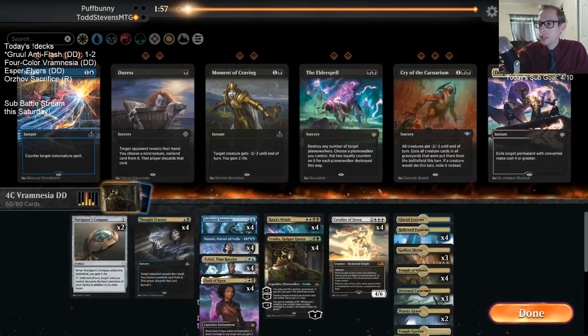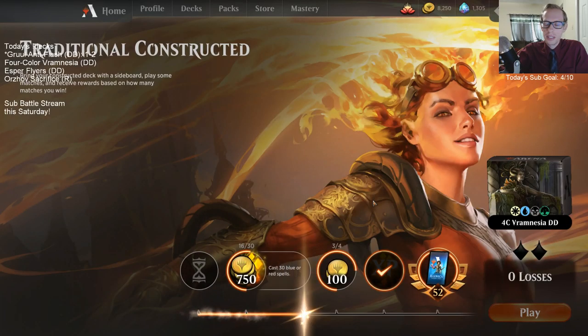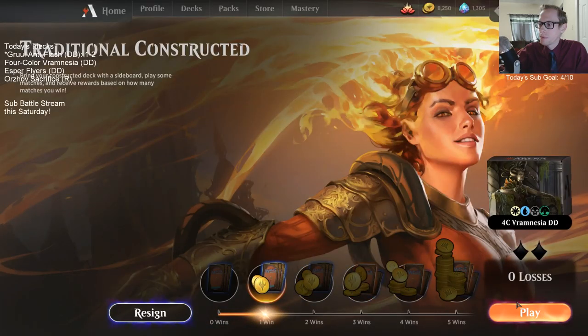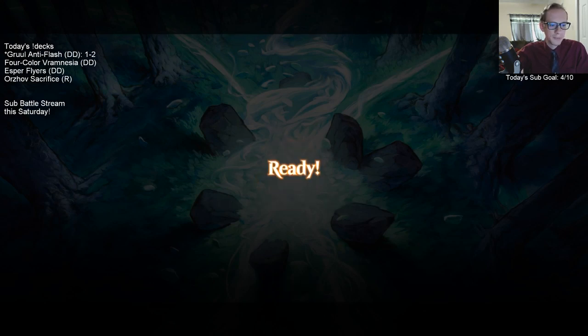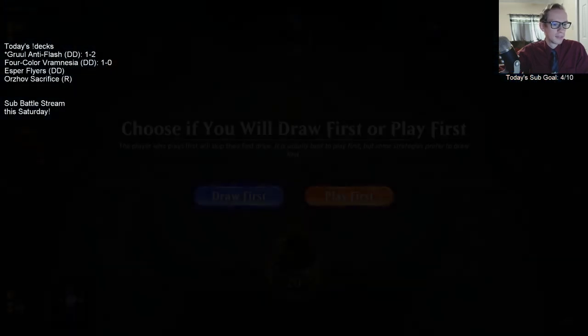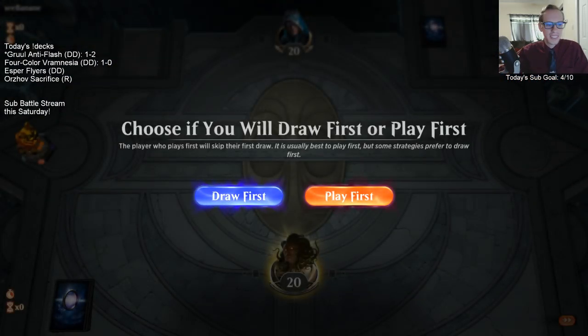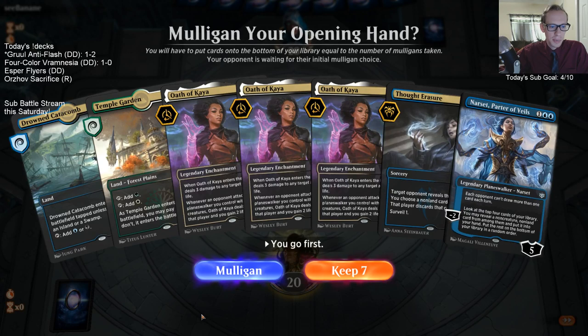No Puff Bunny, where are you going? No Puff Bunny! All right, something must have just came up for them and they had to go. Chat is guessing weird reasons why they left — had to get dinner, put the kids to sleep, spilled some milk, spilled some bean soup.